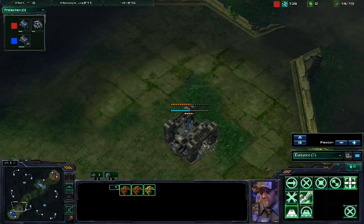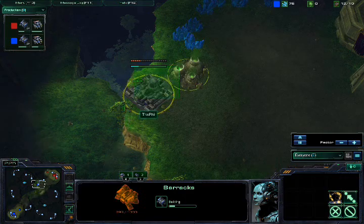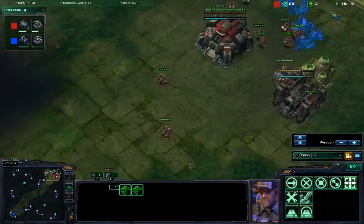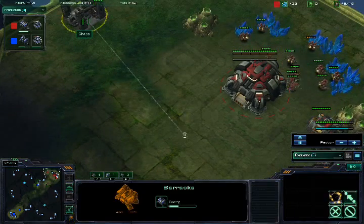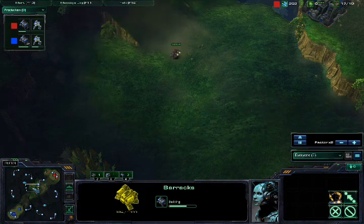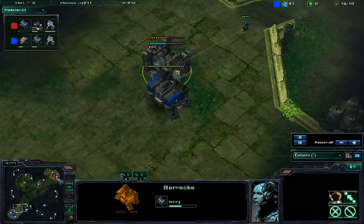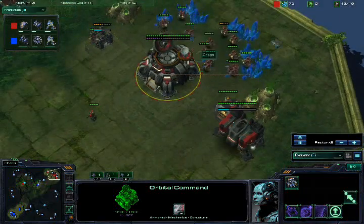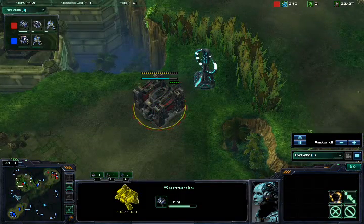Nothing too exciting. But now we can see some things starting to happen. The Field is building a very proxy barracks naturally. Unfortunately, I did not scout that — my vision did not see that barracks. So what am I doing? I am building a second barracks over here, and getting my SCV over here. The Field is making another barracks and it's starting to pump out Marines. First Marine coming out. Orbital Command. I also have a good number of drones. I am also making a proxy barracks, only not as close as he is.